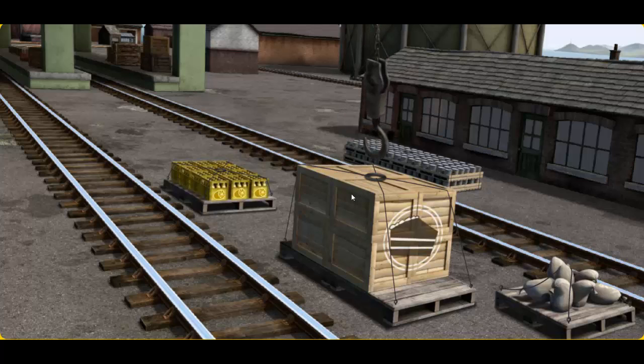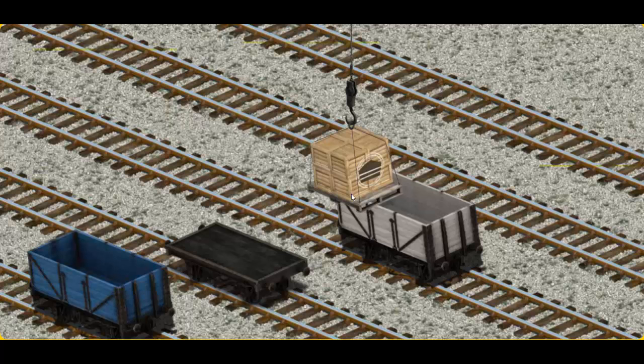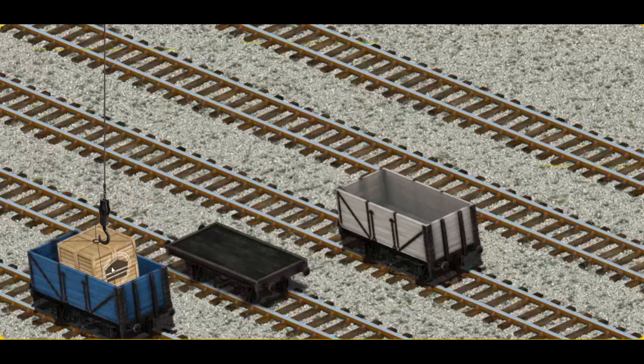That's it! Let's lift and load. Now the cargo must be loaded. Show Cranky where the blue cargo car is. You've found it!